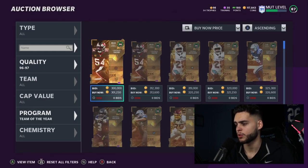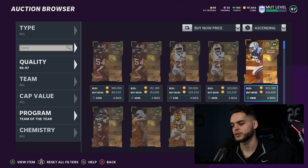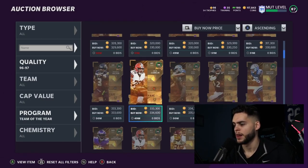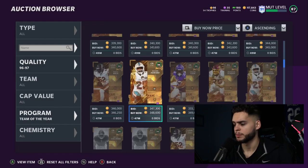Some of the worst ones are going for around 301k — Lavonte David, Fred Warner. I told you guys to sell players like Anthony Costanzo for 500k because Team of the Year linemen would be super cheap. Quenton Nelson is only 326k — 180k less than Costanzo, different positions but still a much better value. Brandon Scherff and Jack Conklin are also super cheap. Russell Wilson — if you're a fan of him in Madden, go ahead and pick him up.